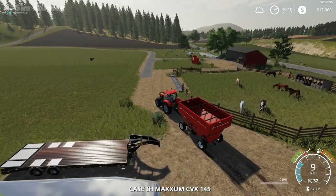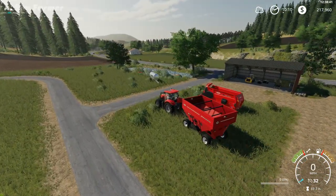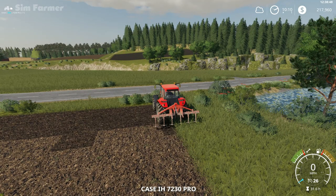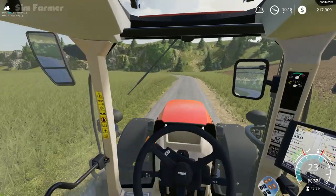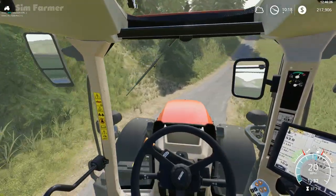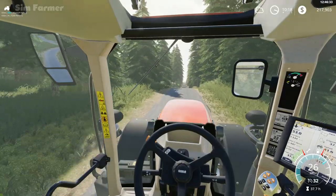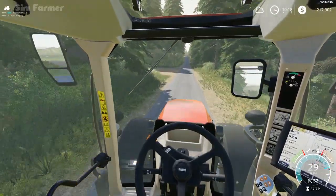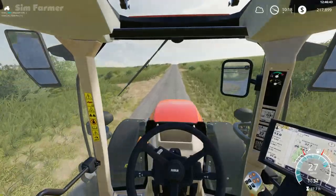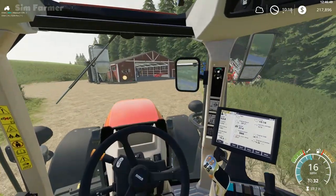We'll get this parked up, get the worker switched over to field 5, and then get field 24 sprayed with some fertilizer. Our worker is all set up on field 5 — I did have to do a couple of passes around the headland on that one. It's a bit of an odd-shaped field. Because of the diagonal orientation, the worker has to go slightly diagonally across the field, so hopefully they can do that without ending up in the stream.